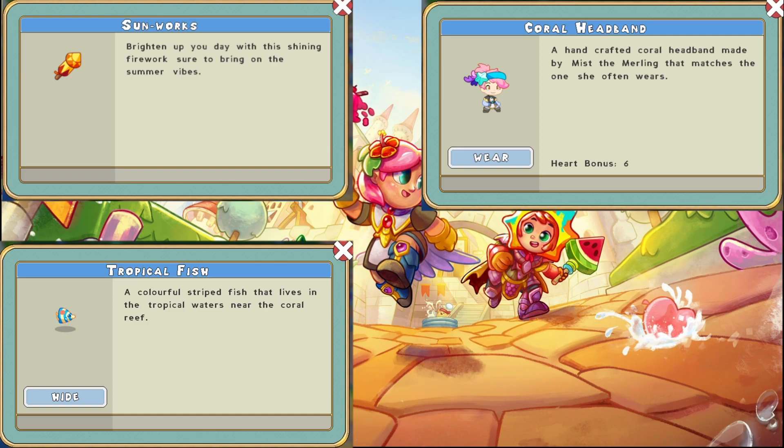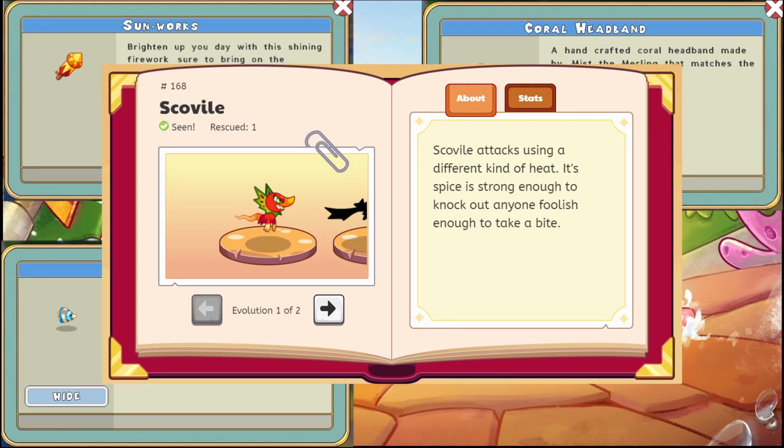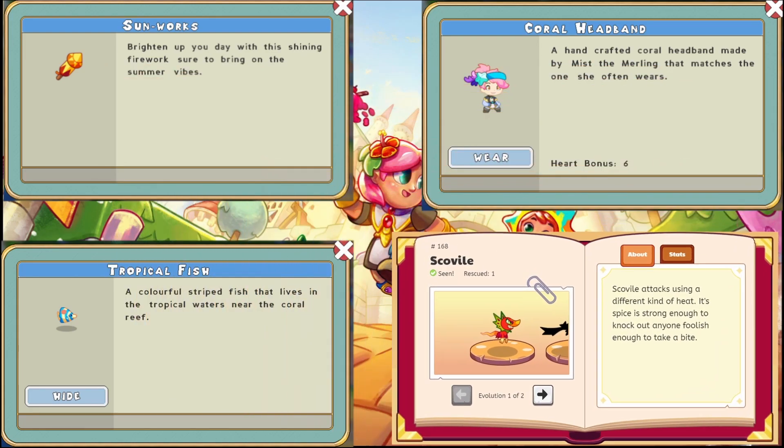Also available is a cute tropical fish follower who will swimmingly accompany you throughout your adventures. Finally, a net new pet — Scoville, a fire element pet that looks like a cross between a ghost and a pepper. You could say he's positively scorching.